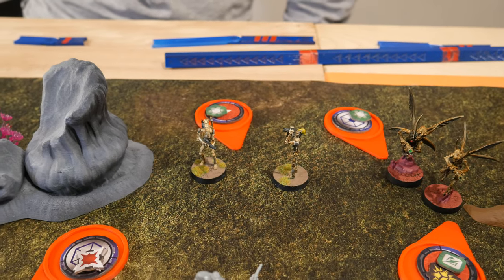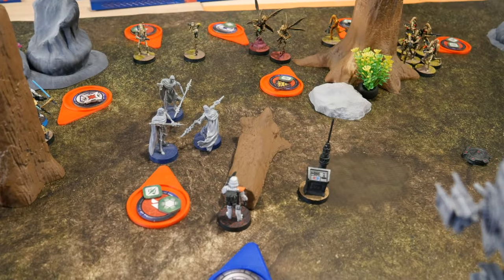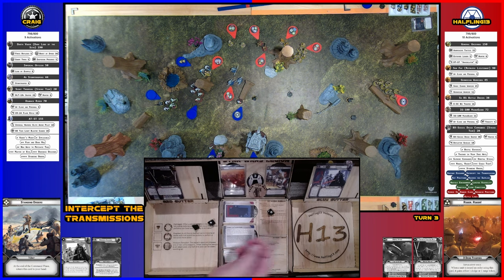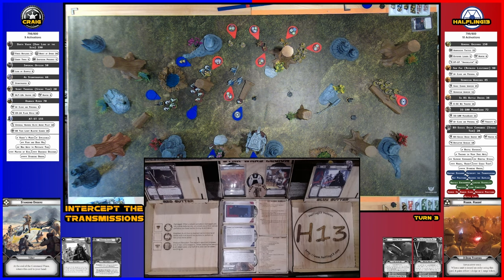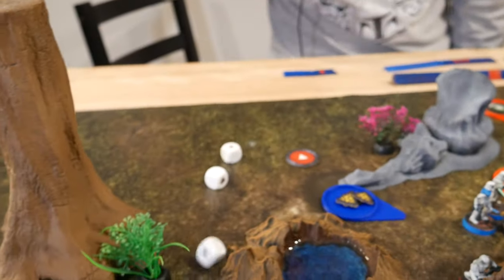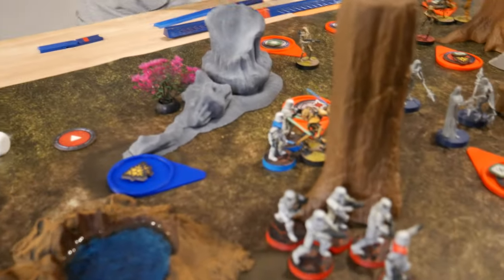These B1s activate with an order so no AI penalty — taking an aim and shooting at the stormtrooper that just moved up. Hit and crit — cover cancels one, one crit left — stormtrooper still alive, but with suppression. Probably won't do much next round.